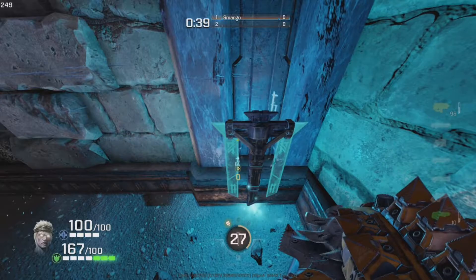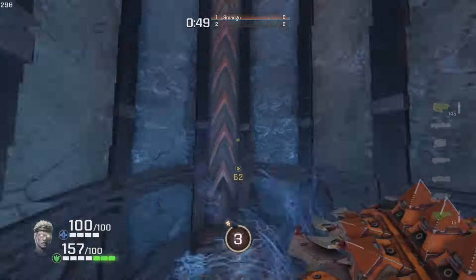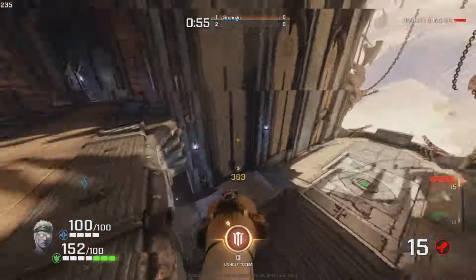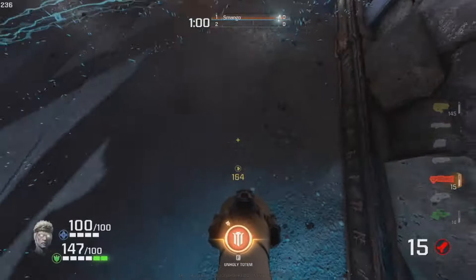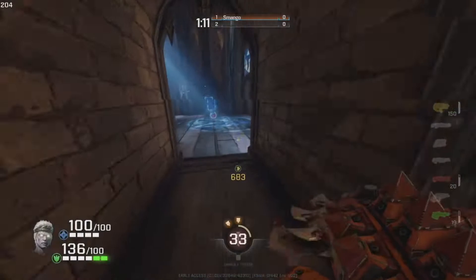With the Unholy Totem, you kind of want to place it down early. You don't want to place it down too late because then it'll obviously be too late to capitalize on it. When you're fighting and getting down to around 70 health, bam - drop that bad boy right there and keep fighting. It activates and gives you a little bit more advantage, sometimes catching your opponent off guard.